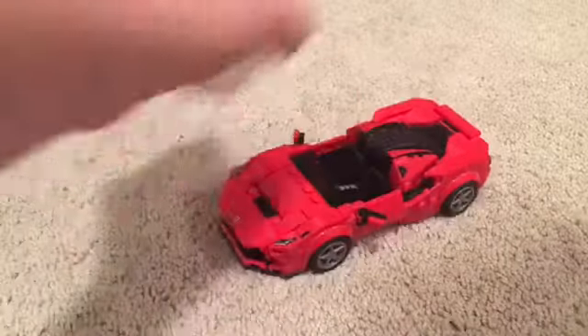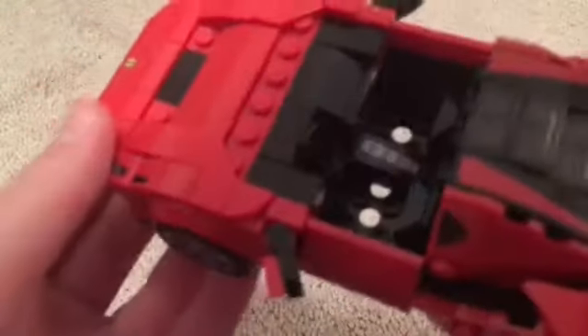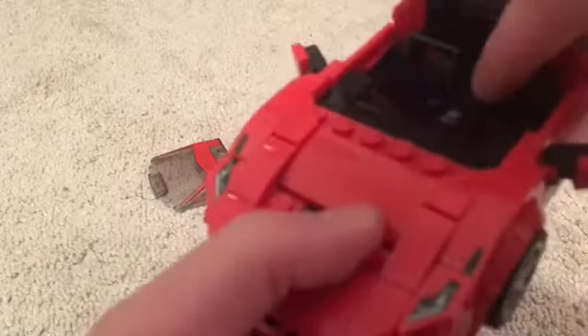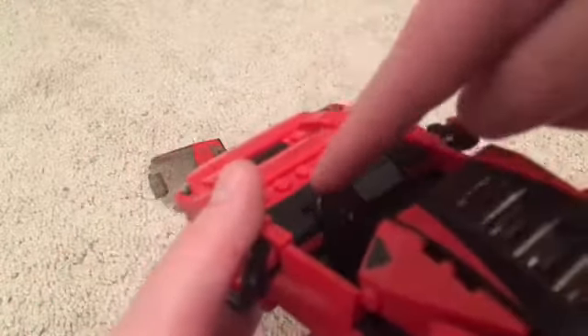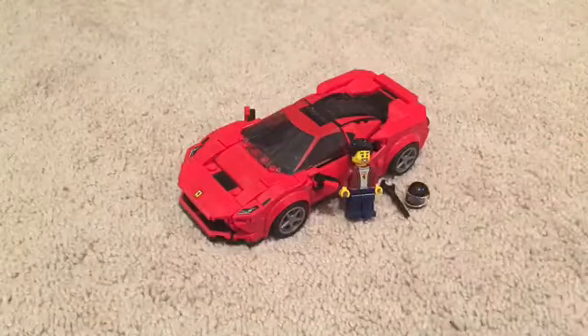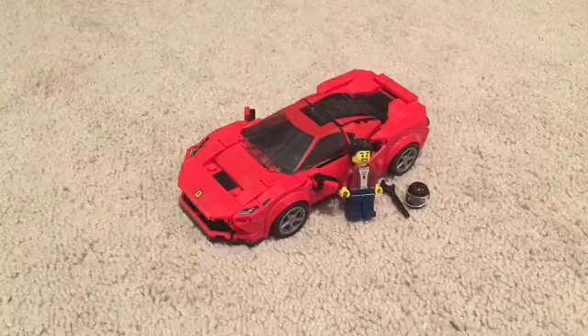On the inside there are some details — there's a sticker with stuff from the car. I don't know exactly what everything is called, but there are the seats and a steering wheel — all cars have those. I hope you guys enjoyed this review, thanks for watching Builder Bros, and please subscribe.